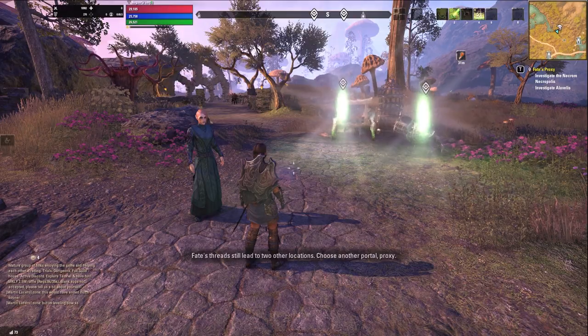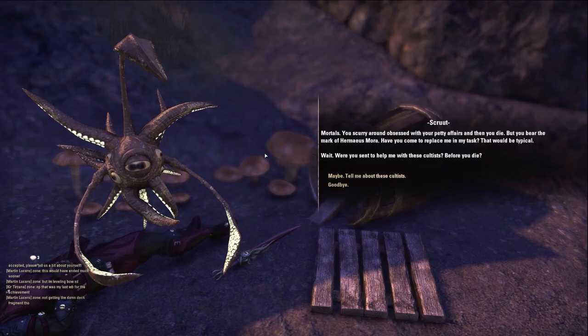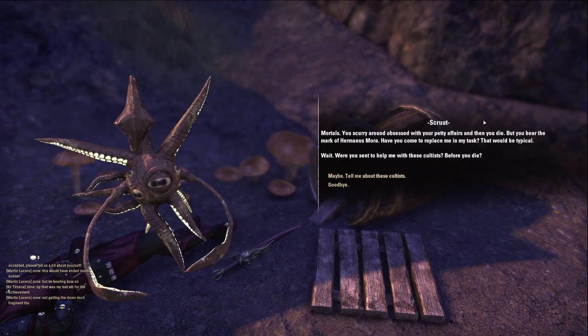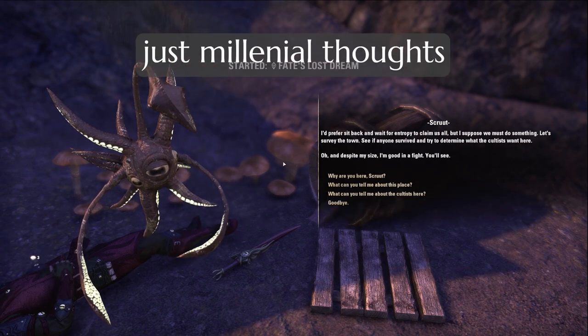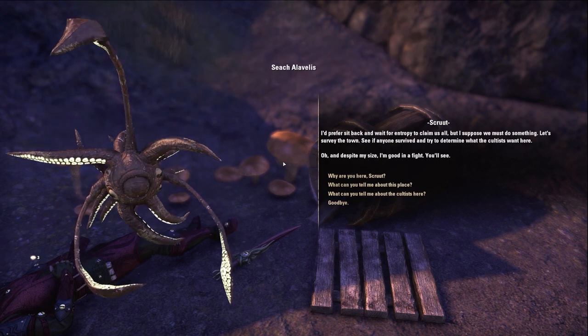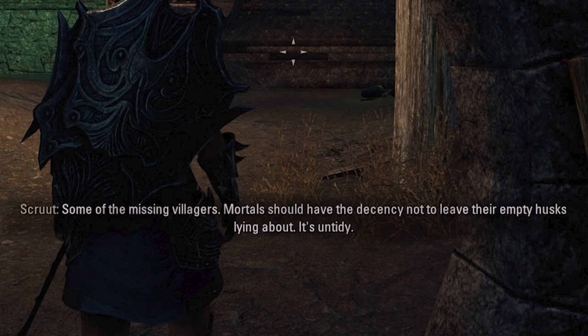Were you sent to help me with the cultists? Before you die? Screw it — you're great, I want you as a pet. 'I'd prefer to sit back and wait for entropy to claim us all, but I suppose we must do something.' Mortals should have the decency to not leave their empty husks lying about. It's untidy.